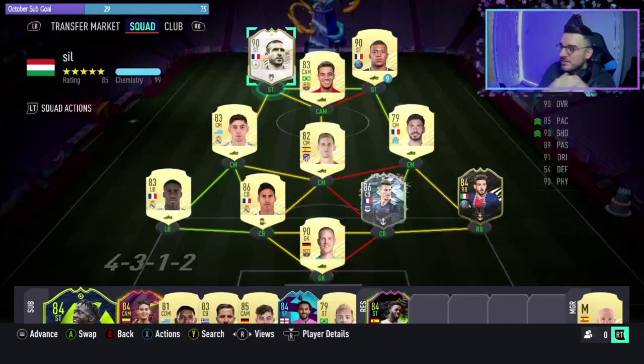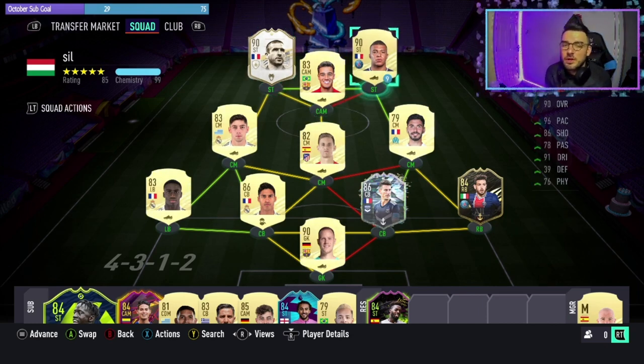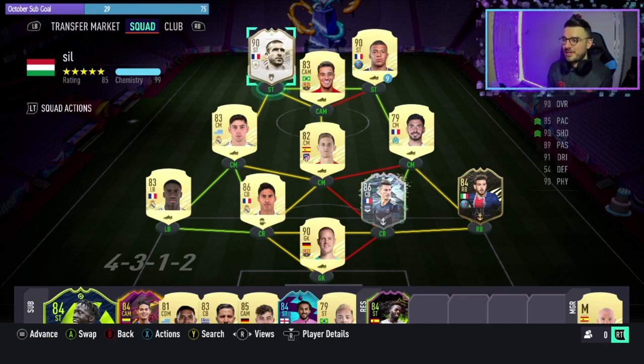This is the team I'm rocking with him. We are currently doing a 4-3-1-2, standard to most of the other formations we're doing in teams. We've got the back line of Stegen in goal, Ferlamendi, Varane, Koscielny and Florenzi. Midfield three of Valverde, Llorente and Santon. Santon's just there really to get the chemistry — I could have a better card but I'll just use what I've got in the club. And then attacking trio of Loane, Mbappe, Coutinho and then the king himself, King Eric.